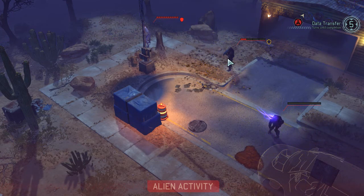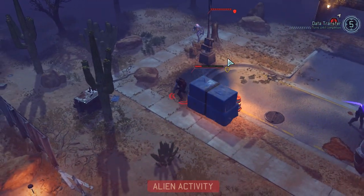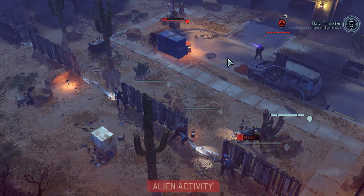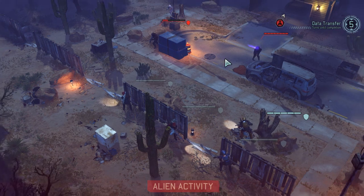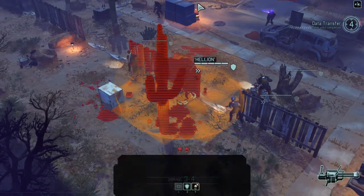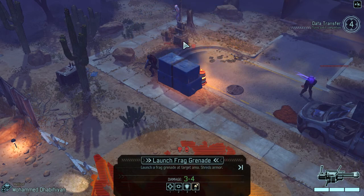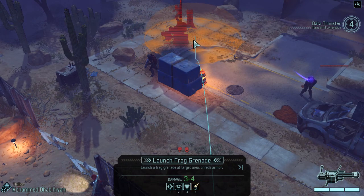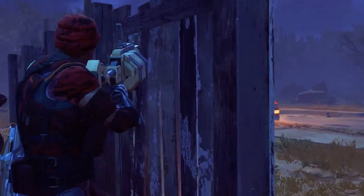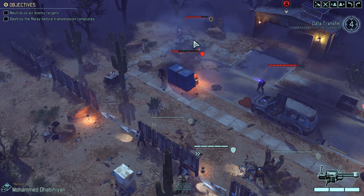That should be easy. This guy will be easy to kill as well. So it's just down to this trooper and what he does — not much is the answer. We've still got four turns to go, so we don't need to rush with this. Right there — blow up the cover and blow up him. This is why we bring grenades. We love grenades. All about the cover reduction.